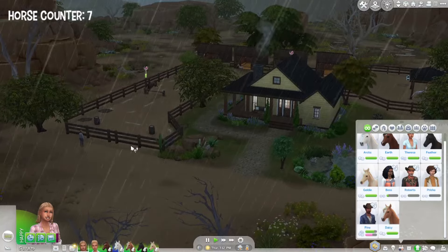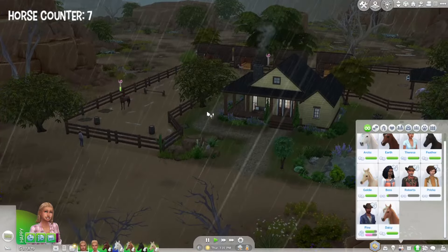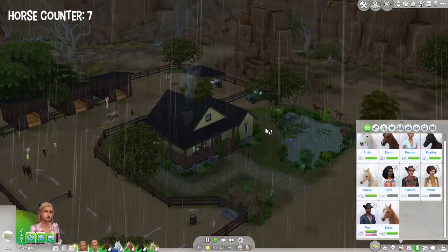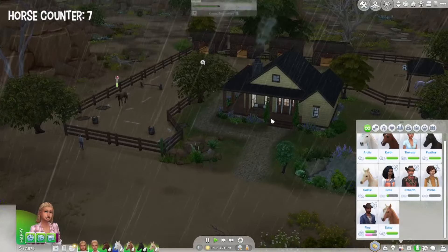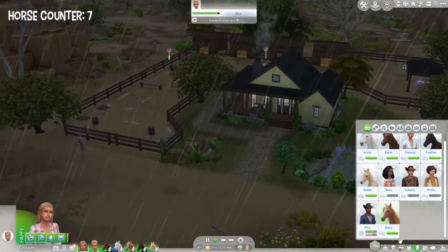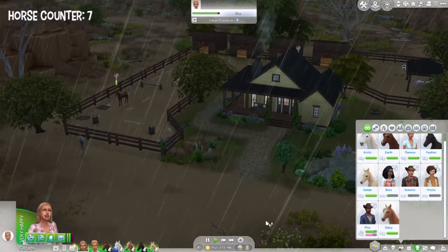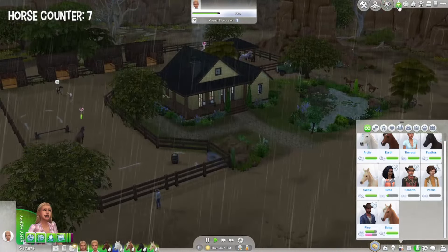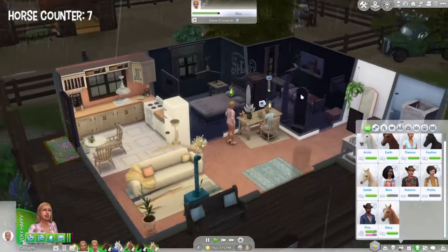Having one more person to control means three people doing endurance training at the same time, and three people helping with competitions. But I'm thinking maybe we just go ahead and buy a new baby and revisit the Pine idea later — especially when Earth and Daisy move out. Today is not the day to get a new baby anyway because it's such a rainy day.